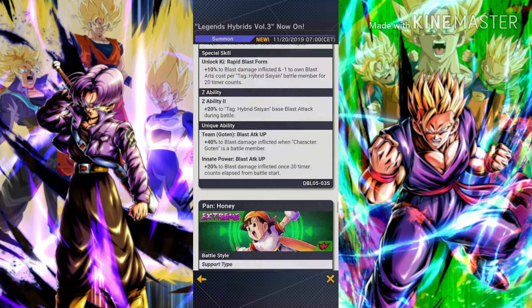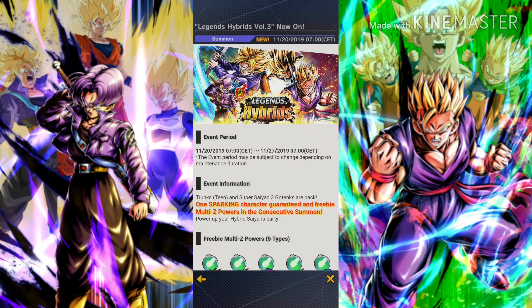So should you summon in this banner? Absolutely not. The characters in this banner aren't the greatest, and we are very close to Black Friday. We don't know exactly what we'll get on Black Friday, but most likely it will be Rose. If Rose comes and you already summoned here, you will be very disappointed. I recommend waiting until Black Friday. This banner runs until November 27th and Black Friday is November 29th, so you should have enough time to compare and decide.